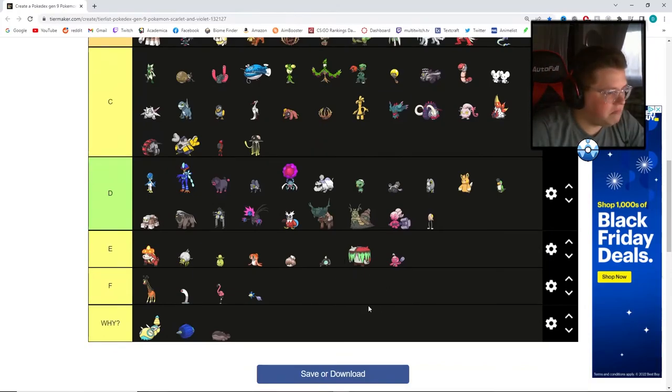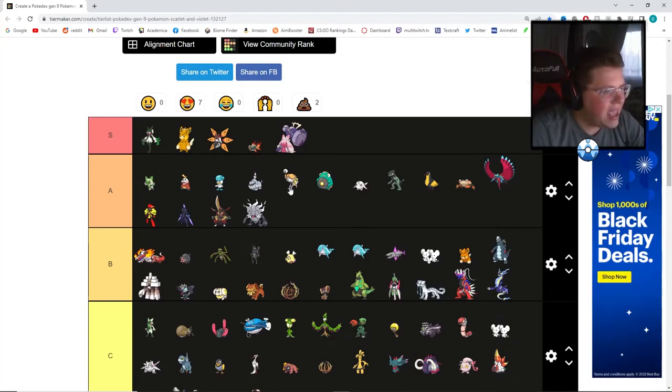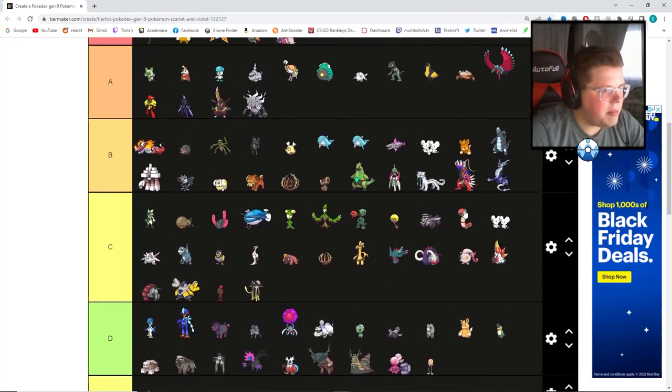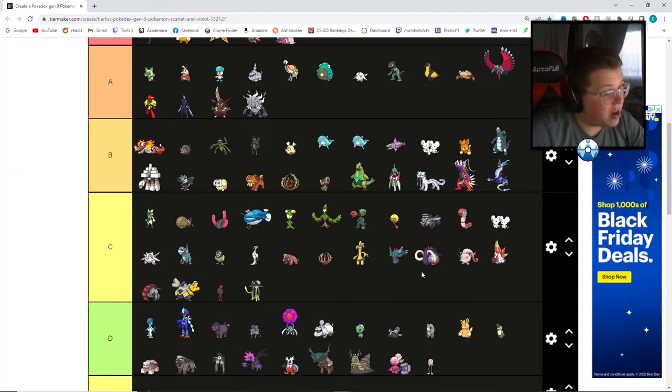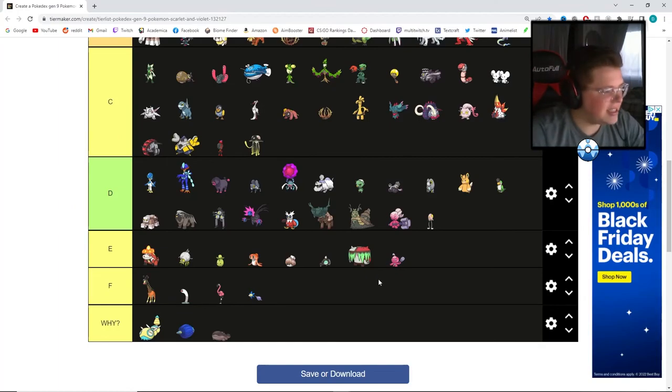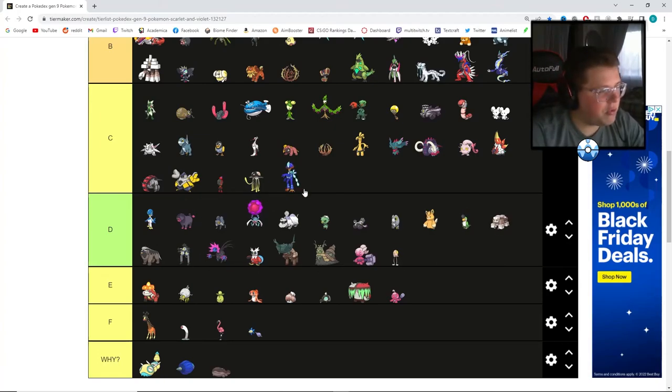I think that's my tier list and I think it's actually pretty solid. Tell me if you guys disagree or agree. It looks like a pretty nice bell curve — maybe the A tier has more than it should, but that's just because of the starters. The two legendaries could maybe be slightly higher, and maybe the dog could be higher too. Maybe I was a little too harsh on the water starter — the final evolution could maybe be at C. If I started from the beginning, I might move a couple of those up to C.